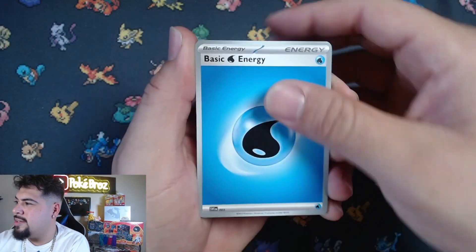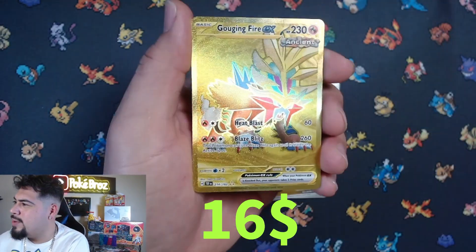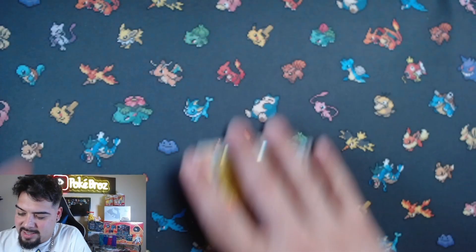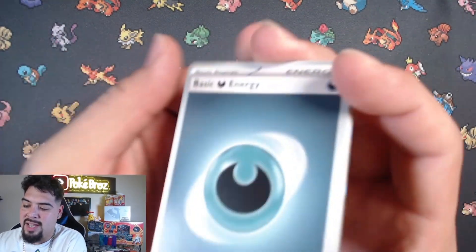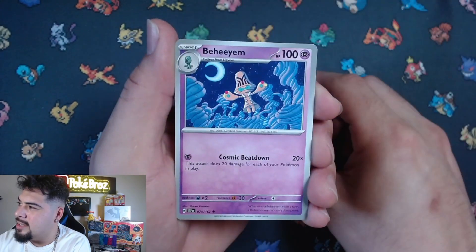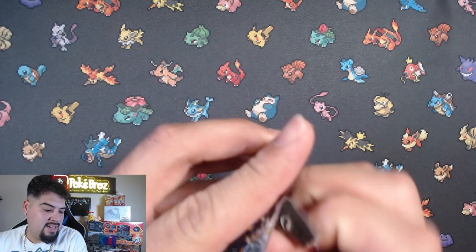Here we go - water energy, Mincino, Rock Ruff, Litten, Rufflet, Great Tusk, Morty's Conviction, Shiftry, Iron Hands - oh, we got some gold baby! Gouging Fire EX! And right behind it we got Trimmers! Take that out baby, Gouging Fire EX! Alright, this box is just off the charts. If you didn't see part one, go back and watch it - part one started off slow but came down to a couple last packs and we got some bangers. Solar Sis, Skiddo, Bahimi, Rapidash, Bolton, Lickylicky, Merry, Cryingtal holographic.